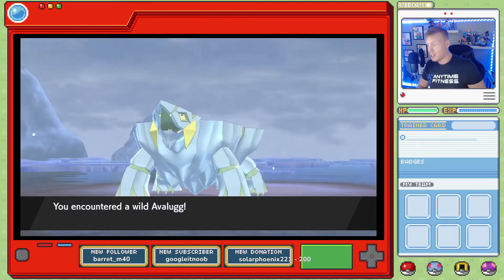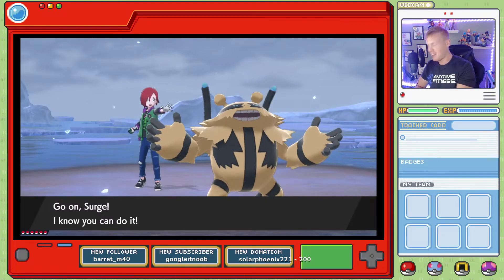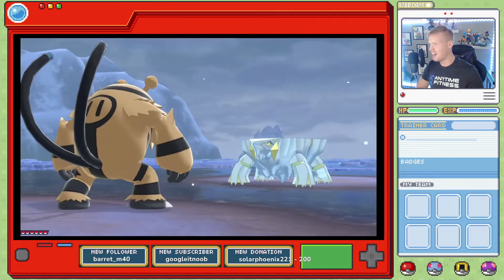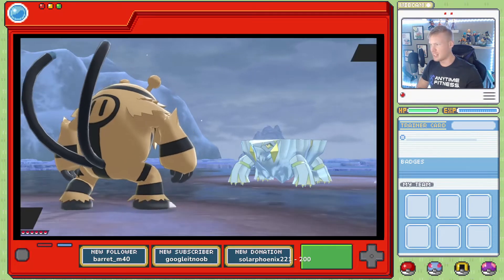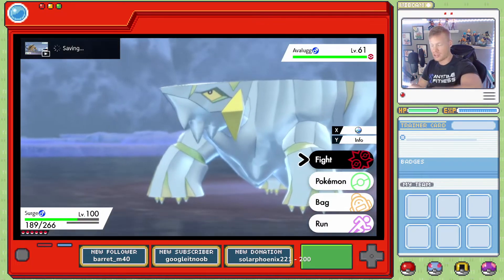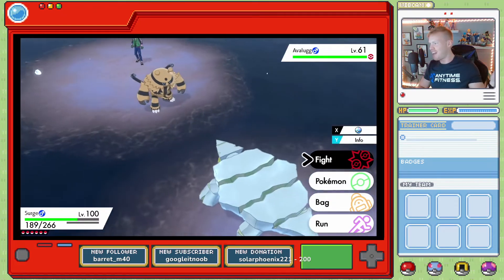Shiny Avalugg! No way — we got a Shiny Avalugg! I was not expecting that. I'm just doing some resets for Tortuga and random encounters in the Frigid Sea, and we get a Shiny Avalugg!